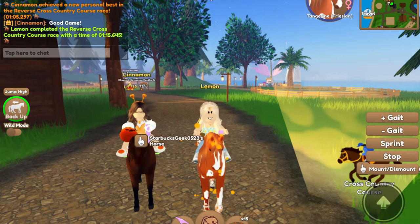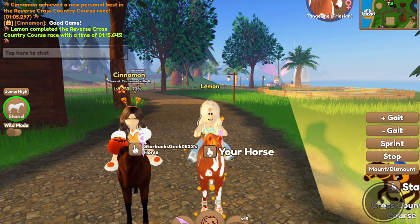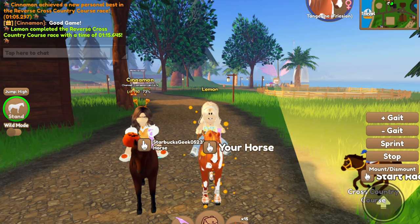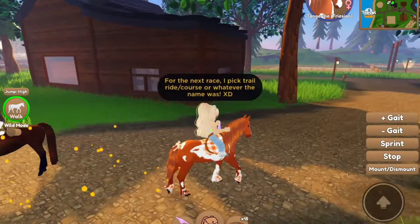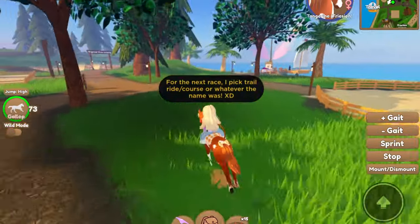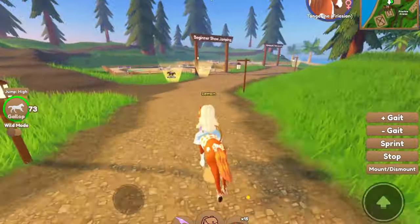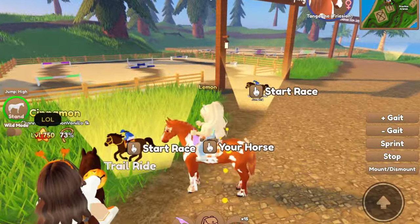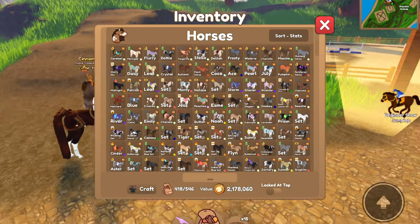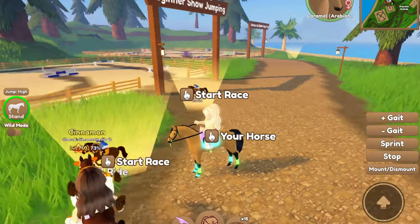It's the final race and the score is 3 to 1. I'm going to pick the trail ride race because I think it's pretty cool and it's a longer one. It's really a struggle remembering all these race names, but yes, it was trail ride. For our final race I'm going with Carmel, since she has the best stats — really good stamina and 85 plus 3 speed.